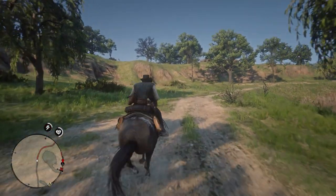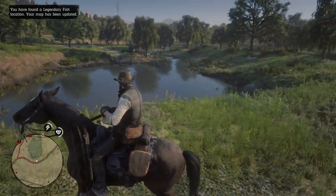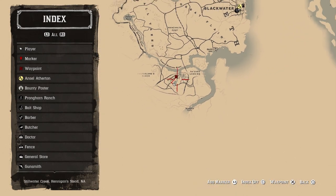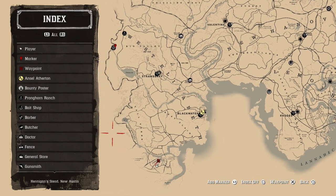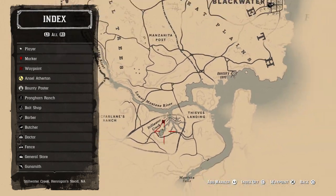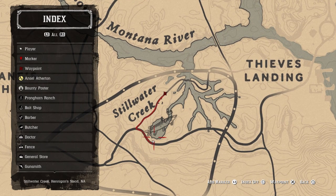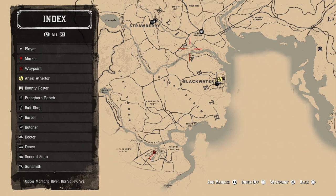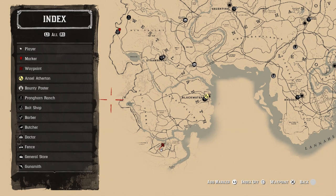Once you guys are playing this game and you get to this location — I'm about to show you the map in a second — you're going to be given the prompt that you're in the legendary fish location. Pull up your map and you're going to find this Redfin Pickerel in Steelwater Creek, right in between McFarlane's Ranch and Thieves Landing, right below the lower Montana River underneath Blackwater. Make sure you guys complete Chapter 6 before you even try to catch this fish, because if you go here with Arthur Morgan before Chapter 6, you're going to have a wanted rating — you're going to be wanted dead or alive, which will make this very difficult.